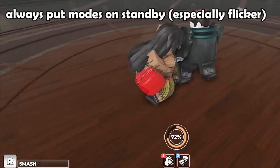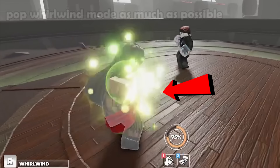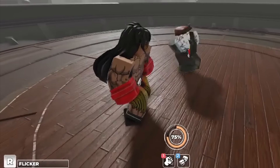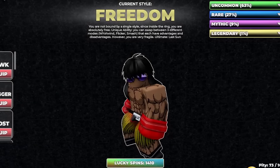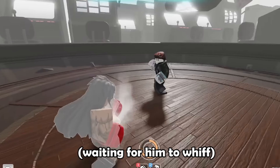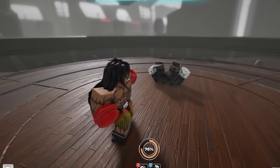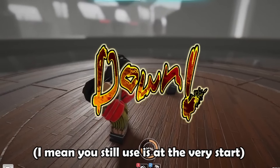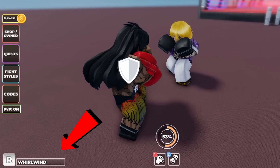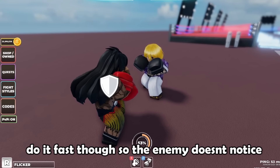Tip number 3: always put modes on standby. As mentioned earlier, you should always be on whirlwind mode in neutral. But you can actually switch to flicker mode anytime and anywhere, even if you are on whirlwind mode. This is especially deadly for freedom because you can just dance around the opponent's reach with whirlwind's insane mobility and movement speed, and the moment they miss an attack you instantly switch to flicker mode to reach them from far distances without even needing to use the block switch technique. How you do this is simple: after switching to whirlwind mode, hold block and press M1. This will keep your flicker mode on standby even though you are on whirlwind mode.